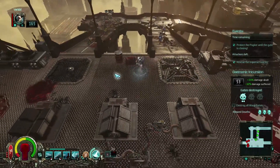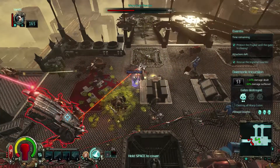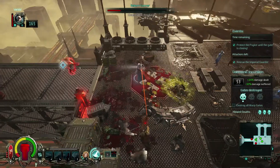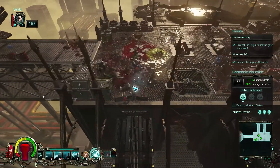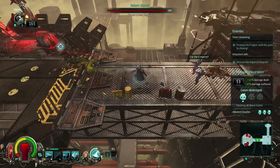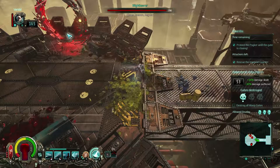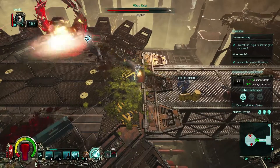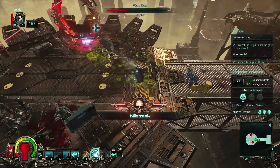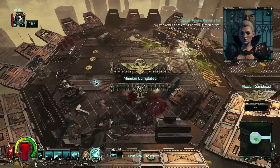Leave my guardsmen alone, will ya? There we go. Take out the beam, please. Awesome. There's a flamer to be picked up. You can walk into him and he splatters all over my face. Reload — I'll use a grenade on this one. There we go. Mission freakin' accomplished!